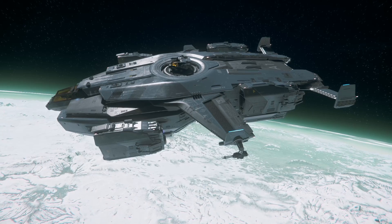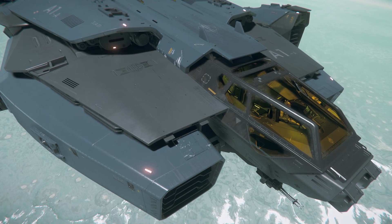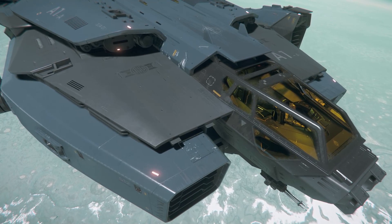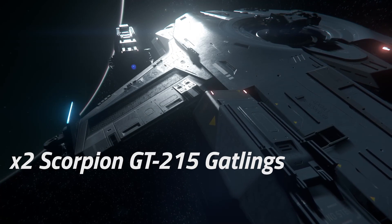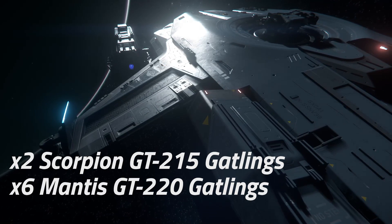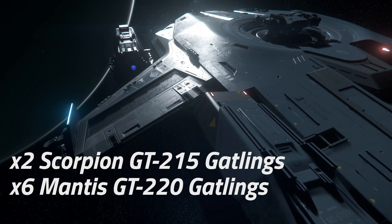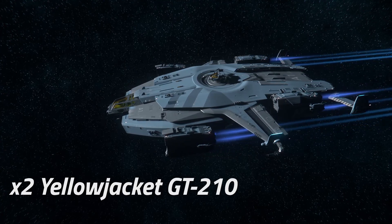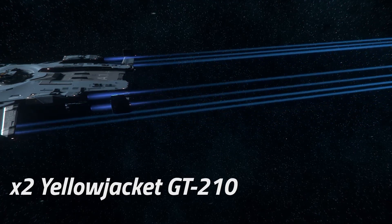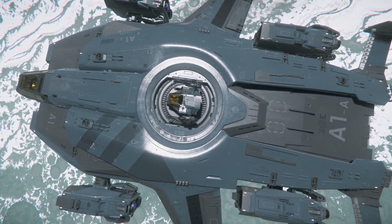The Valkyrie packs a sizeable amount of firepower into its large frame, featuring a pilot controlled turret, two wing mounted remote turrets, two manned turrets and even two retractable turrets on the side doors. The pilot controlled turret is fitted with two size 2 Scorpion GT-215 ballistic gatlins, while the top, bottom and wing turrets are each equipped with size 3 Mantis GT-220 ballistic gatlins. The retractable door turrets are fitted with smaller size 1 Yellowjacket GT-210 gatlins. Combined, this setup can output a blistering amount of damage and the gatlins' shorter range suits the ship's role perfectly.